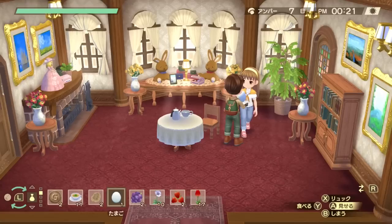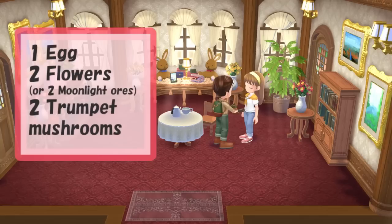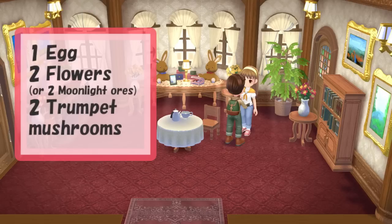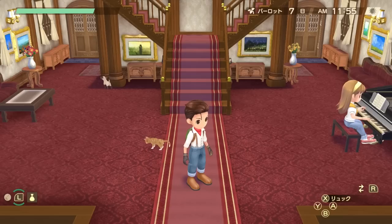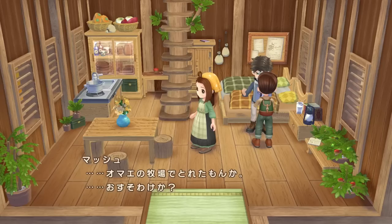The last girl is Lumina, and her likes actually change in the second year as she gets older, but for the first year — which is the most important if you're trying to marry her — you can give her one egg, then two flowers or two moonlight ores or one of each. On top of that you can also give her two trumpet mushrooms found in autumn, for a total of five gifts per day. Lumina doesn't like fossils or fodder, and keep in mind you cannot give her anything while she's playing the piano — go early in the morning while she's in her bedroom or in the afternoon when she's usually done playing.